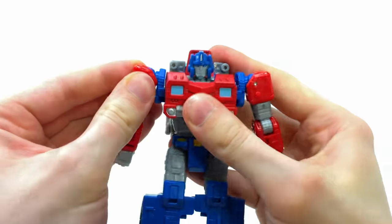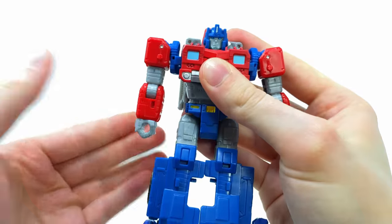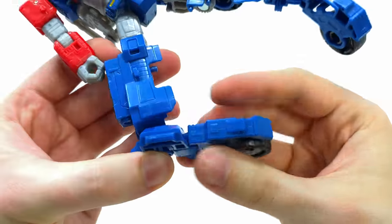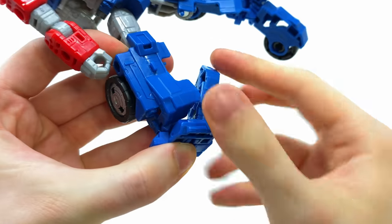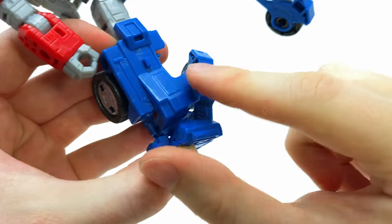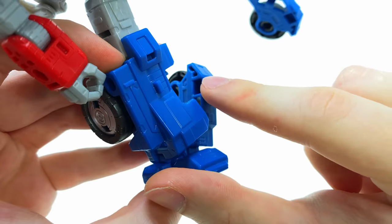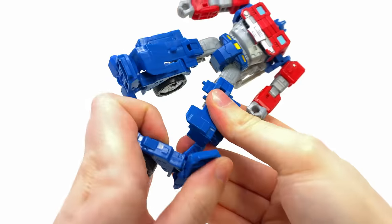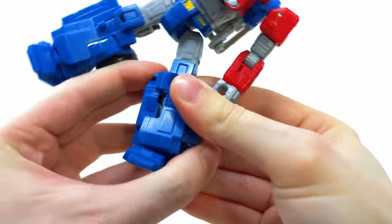Fold this piece upward so the slot finds its tab and snap it into place, then take the back panel and slide it in. Take the shoulders, lock them in, rotate at the biceps, and repeat on the opposite side. For the lower half, straighten the foot, ratchet this piece upward on its soft indented joint, and peg that tab into its slot. Repeat on the opposite side.